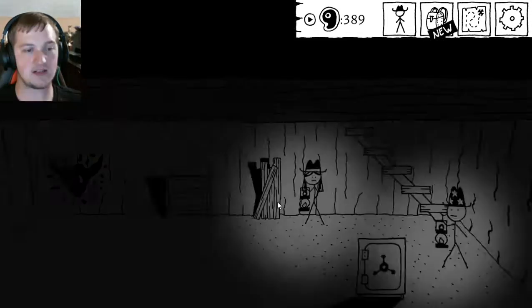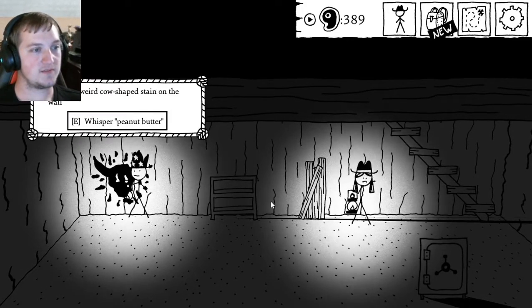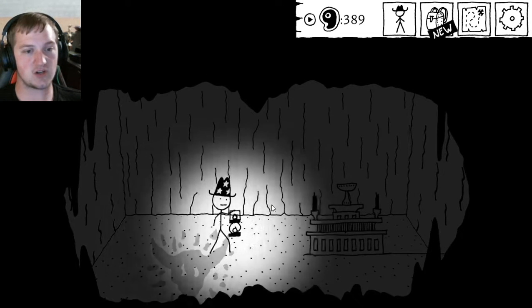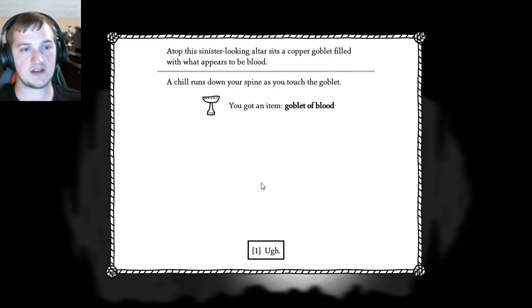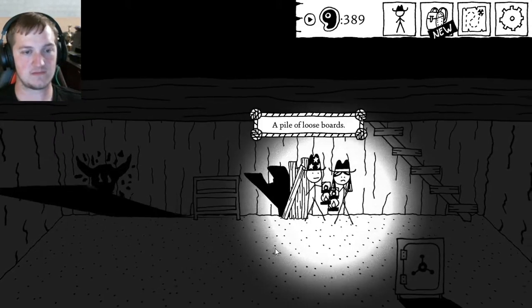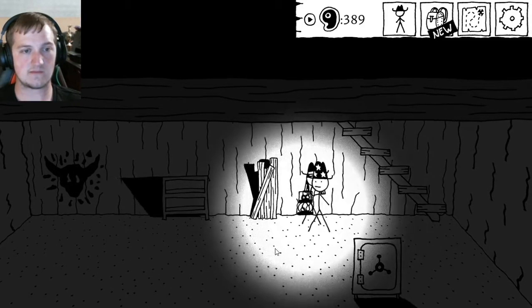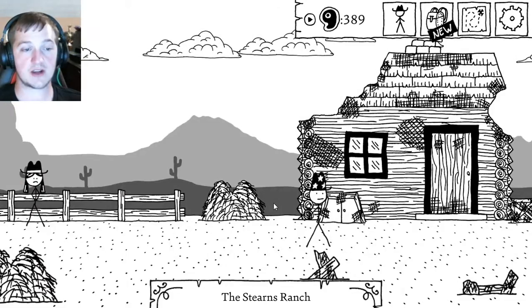Alright, well we're not done here yet. Apparently we're going to be using peanut butter. The Stearns Ranch Altar — atop this sinister-looking altar sits a copper goblet filled with what appears to be blood. It requires five muscle to destroy the goblet, which I don't have. A chill runs down my spine as I touch the goblet of blood. There's also a cow skull painted up on the wall. Who would do a thing like that? Probably people trying to make a deal with the devil — that's about the only logical explanation.